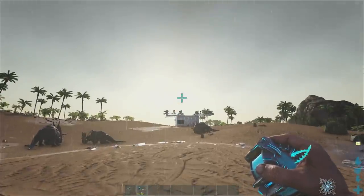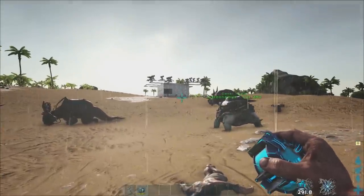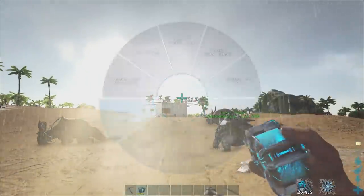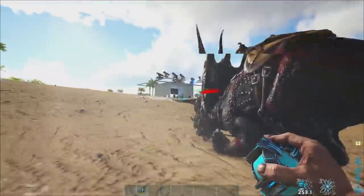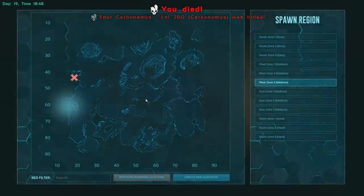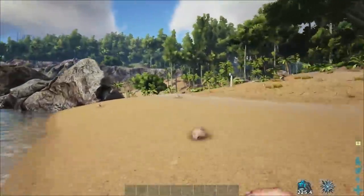Coming in at number 9, we have the Carbonemys. This guy is a really good Soaker mainly because he takes reduced damage, similar to the Trike. If you've got an army of these guys — and they are relatively easy to breed, mutate, and maintain — you can soak a good amount of damage. He had about 20k health with no mutations, just pure Turtle power, and a Mastercraft saddle with 43 armor. Turtles are really good Soakers, so do take that into mind.